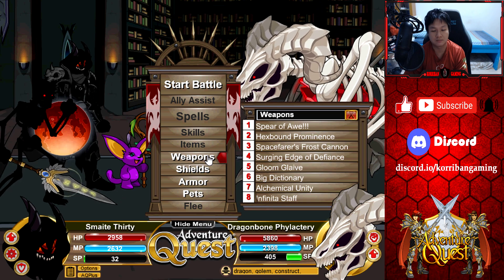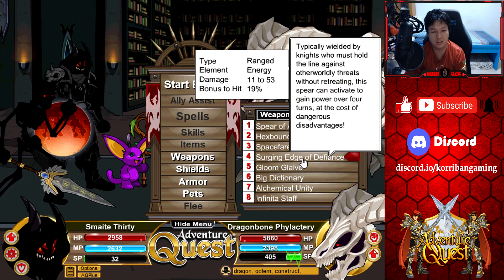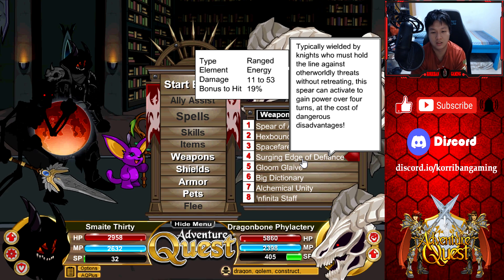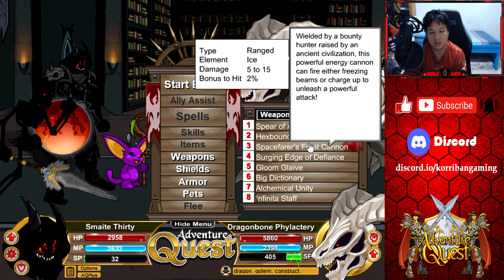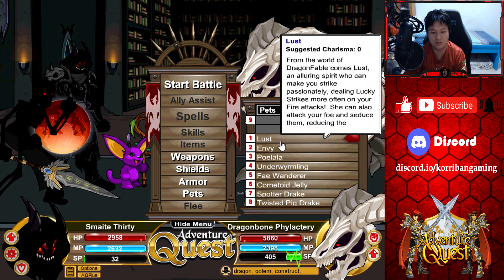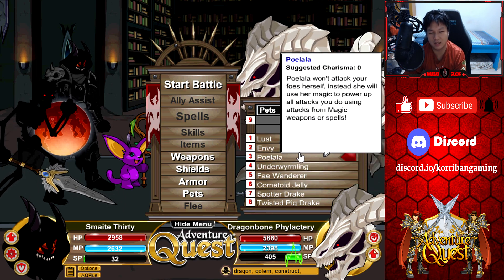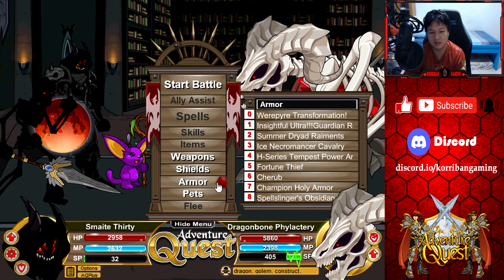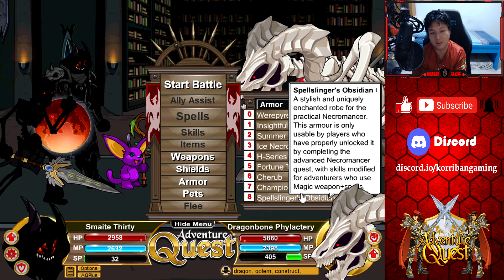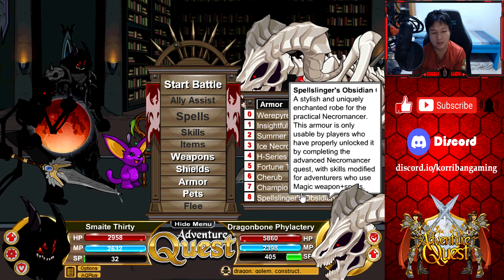For today's strategy, what you need is a weapon covering all different elements — so any weapon covering the 8 standard elements will do. It doesn't have to be the exact weapons I used here. For pets, you just want a pet of every element as well. Alternatively, you don't really need a pet. The important part here is the armor — we will be using the Necromancer armor, since this is the Necromancer quest.